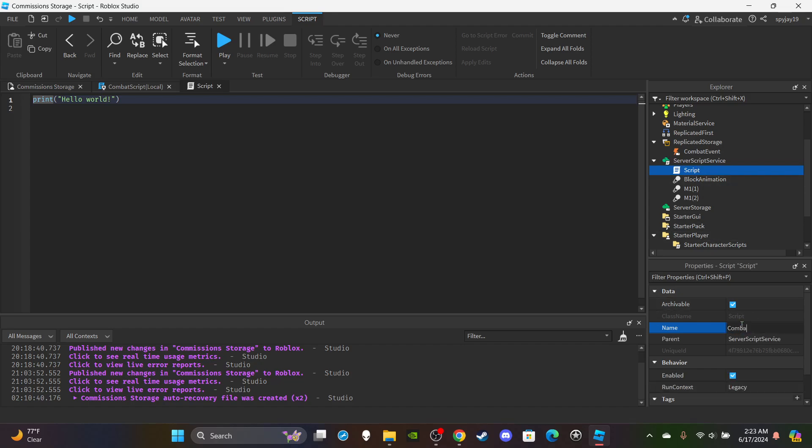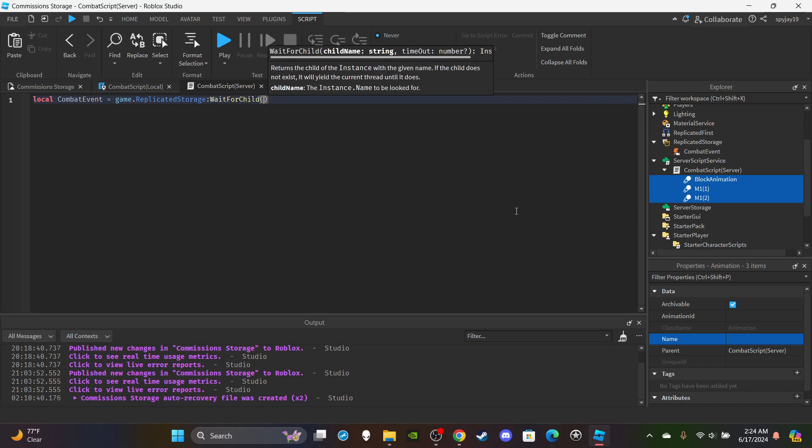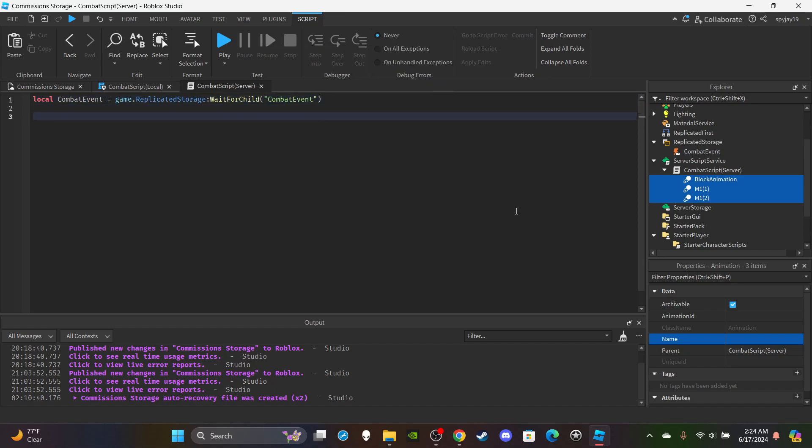Insert a server script into ServerScriptService and rename it to 'CombatScript' — in parentheses put 'server'. We have three animations — you cannot use my animation IDs, you have to get your own from the toolbox. Create one variable for the combat event: `local combatEvent = game.ReplicatedStorage:WaitForChild('CombatEvent')`. Then create a function for when players join the game to create their hitbox and combat status system.